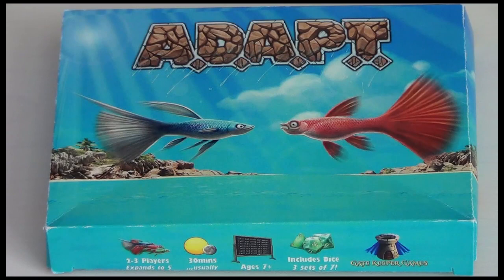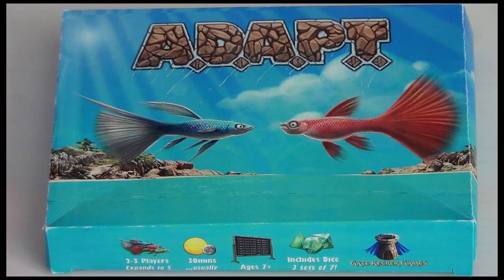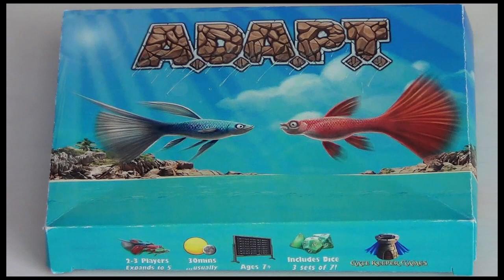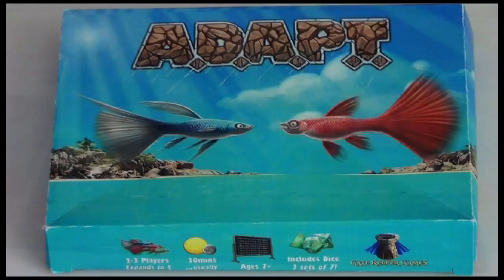Hi and welcome back to Box of Delights. In this film I want to show you a Kickstarter preview of Adapt. It's a dice and card game and we're trying to evolve these two guppies. You're evolving these fish, not so much evolution through generations but mutations of a single specimen. You're going to be doing damage and this actual fish will mutate in the water and try to survive this battle to become the master fish.